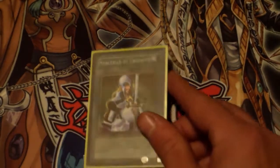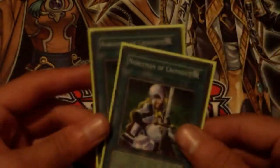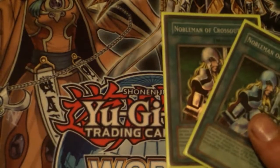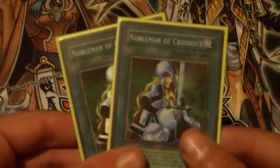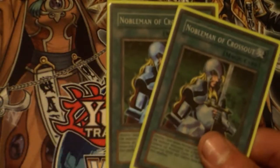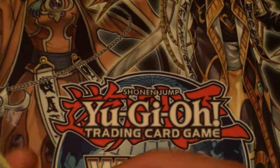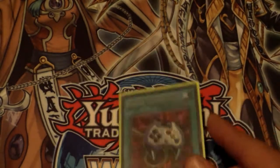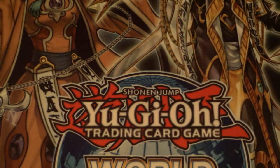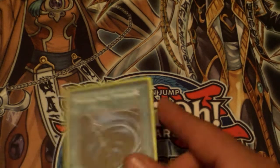Two Nobleman of Crossout for things like when people would set Sinister Serpent — if you Nobleman a Sinister Serpent, it's banished, which is great because there was no way to get banished cards back. Mainly people wanted to use it on Magician of Faith. Even though it would also remove your own copies, your opponent's were gone too. One Enemy Controller — really good to take one of your opponent's monsters and then tribute it for something like Air Knight Parshath.